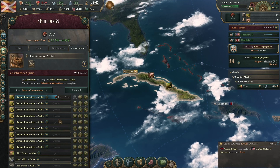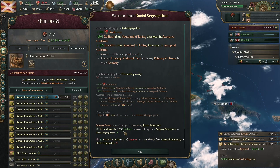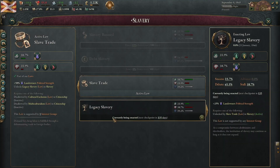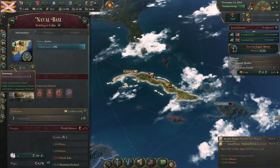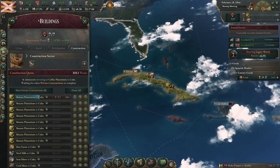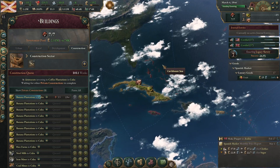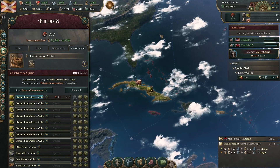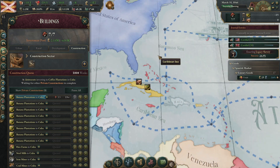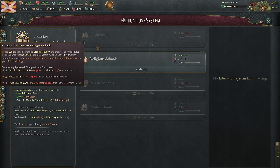Racial segregation sounds like a banana republic thing — I'm gonna do that. Being the subject of another nation isn't the greatest thing ever, but it does put me in a market with other people where the AI means I can get a lot of stuff without making it myself. Banana plantations are being constructed. I retract my previous statement — the AI is so smart. The private construction thing is seriously pretty cool. However, the fact that I can't use 100% of my investment pool at one time — I don't like that too much.